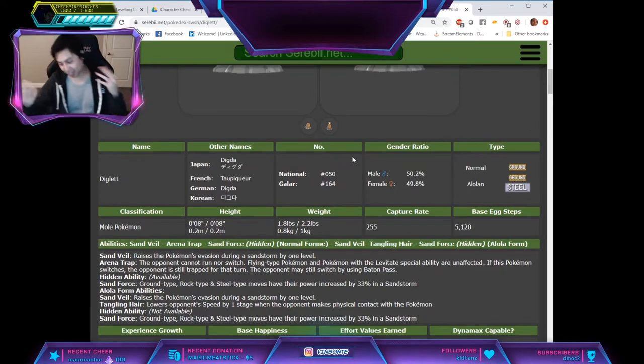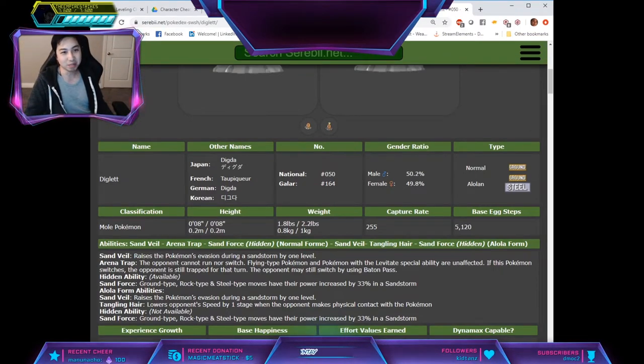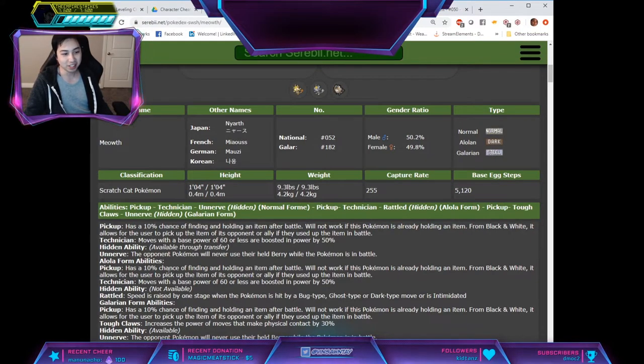So, with the way that breeding works, we can actually get the Hidden Ability for these Alolan forms that pretty much don't have Hidden Ability available.